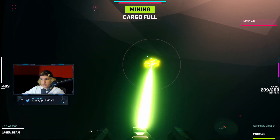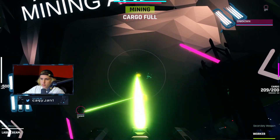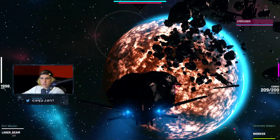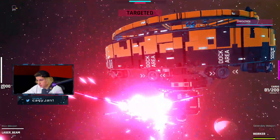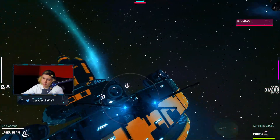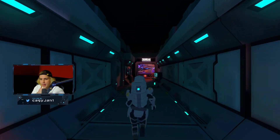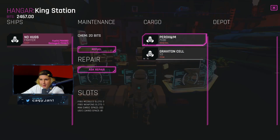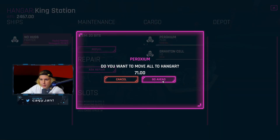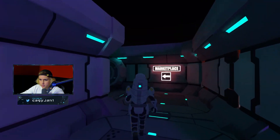You press G and then right-click to mine. As you can see my cargo is full — I'm at 209 out of 200, I don't know how I got 209 out of 200 but the point is I'm full on cargo. I have to go back into the space station and drop this off. Now we go to the hangar again and this is where we drop our minerals. Move all to hangar — there we go. You also get a gravitational cell, I guess you get that from killing enemies.